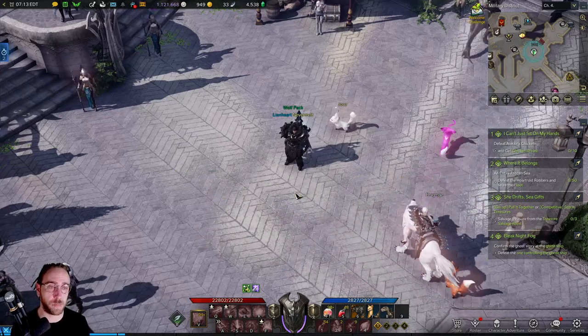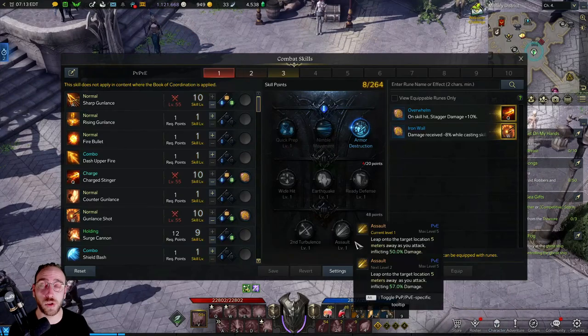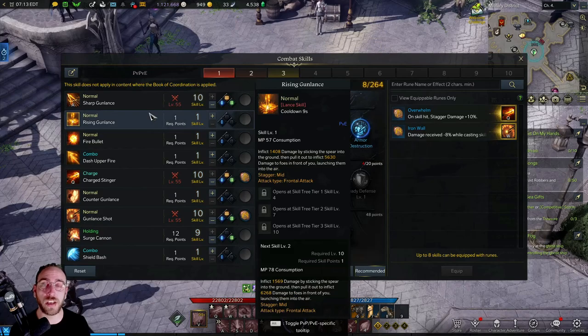To find out where these tripods are, you just left click on the character icon down at the bottom here and click Combat Skills, or you press K on the keyboard. It will bring up the whole list of all of your skills. The skills menu is where you're going to be starting off.